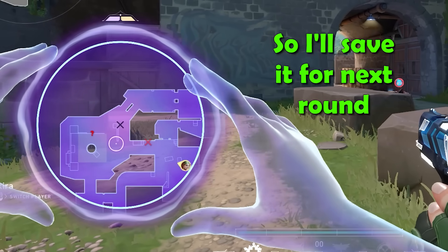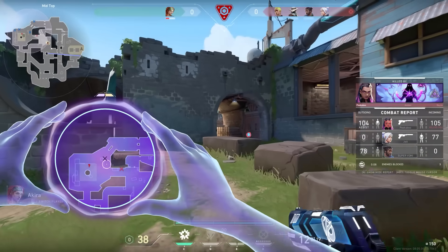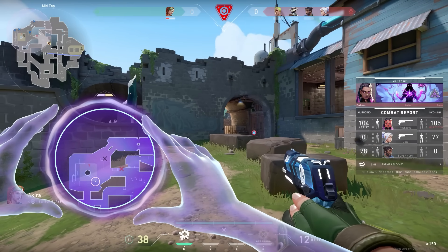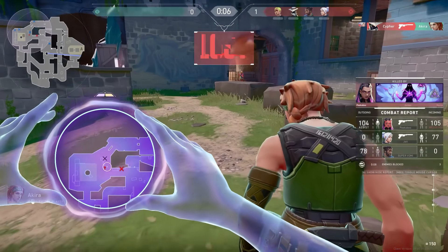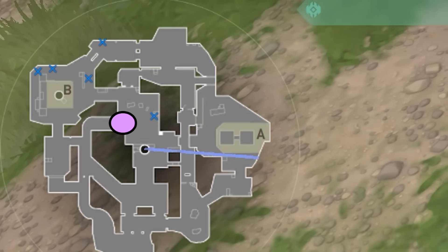If you already used the smoke in the round, the ability will turn yellow instead of purple. This means you won't save the smoke for the next round, so when you die I would always just place a smoke down. So what could I have smoked here? Either elbow or nest.